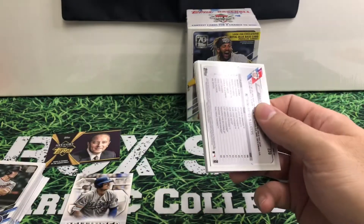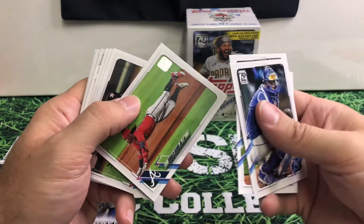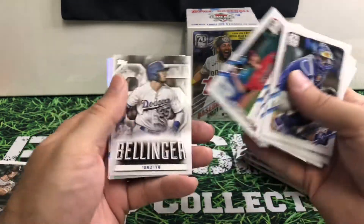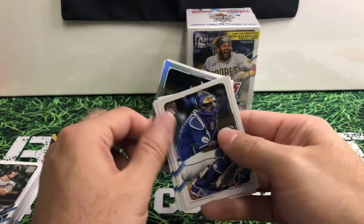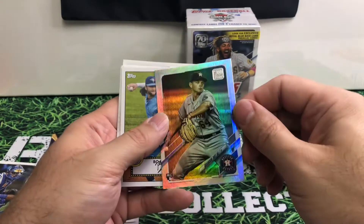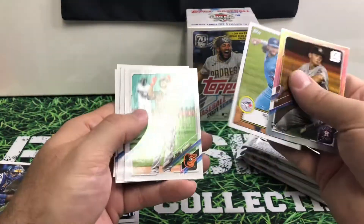Let me know who you guys think Soto is going to end up with. Personally, I think it's going to end up being somebody like the Dodgers or Padres maybe. First refractor there — not numbered though. There's Bobachet there. A couple nice young players.